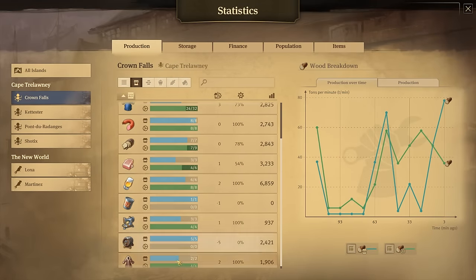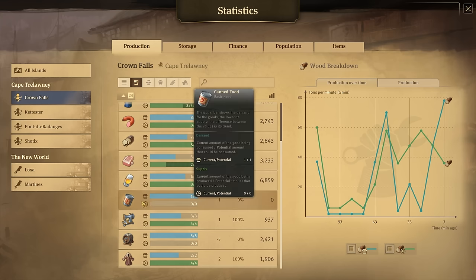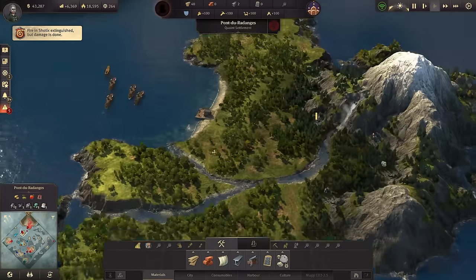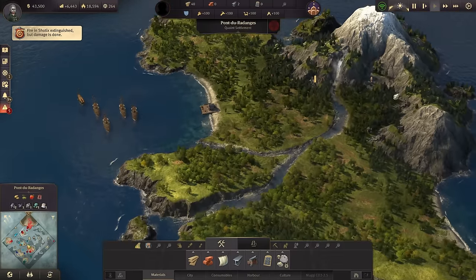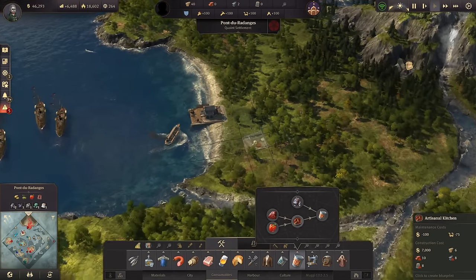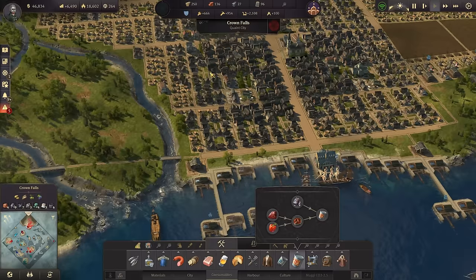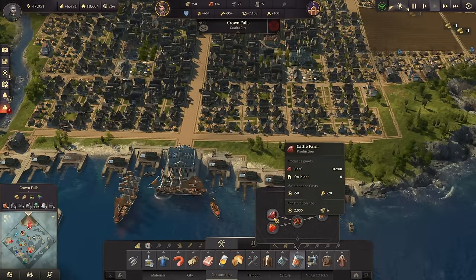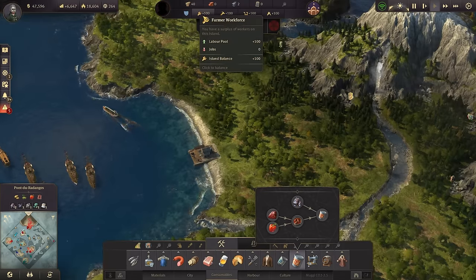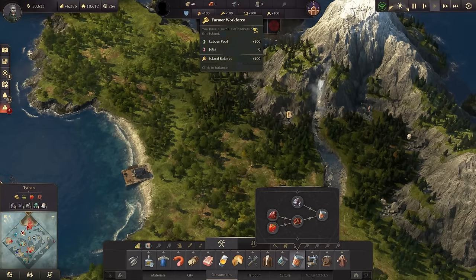Eight per minute is still not optimal for all the industry we're going to need. Let's check what we still might need here - sewing machines look good. So canned food would be my next production. For canned food we could prepare a new island, but the problem is the artisanal kitchen and cannery both need artisans, so I need to have it in Crown Falls for now as a commute pier is too expensive.